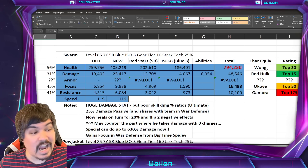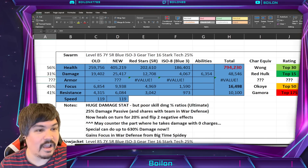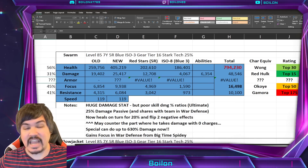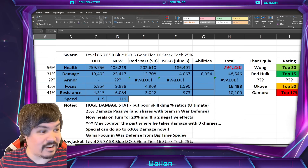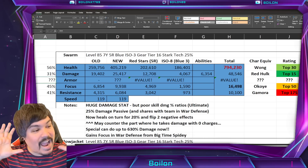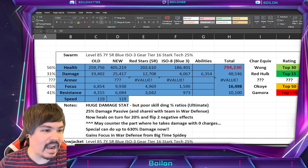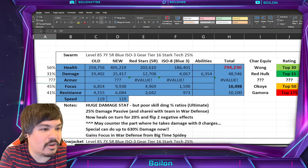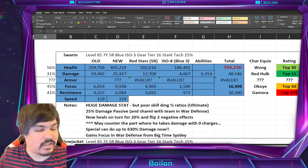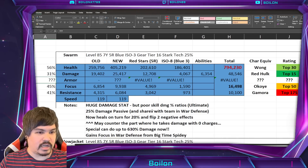In terms of his stats, it's actually pretty good. His health stat is top 30, equivalent to Wong — and Wong is the tank for Darkhold, so that will tell you a little bit. His damage is top 15, equivalent to Red Hulk. He has an equivalency in damage to Red Hulk — but of course, like I said with the other characters, huge damage stat though the skill damage ratios aren't quite as good as someone like Red Hulk obviously.